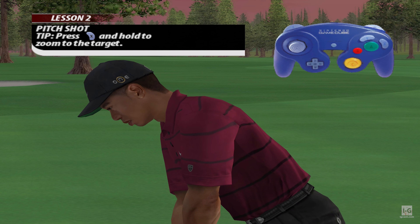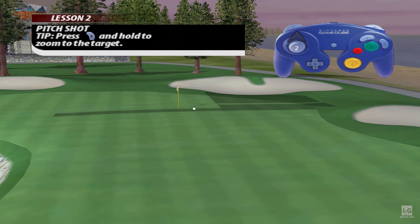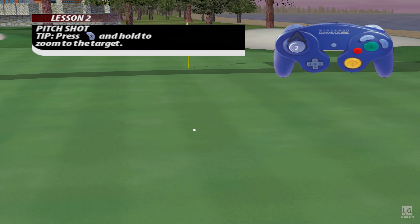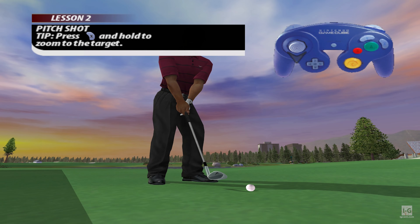The pitch shot is a short, lofted shot that you can use to get close to the flagstick. In this example, Tiger's about 30 yards out with his sand wedge in hand. You can zoom to your target with the press of a button to check out your target before making your shot.